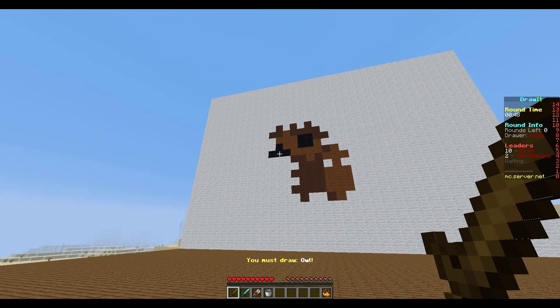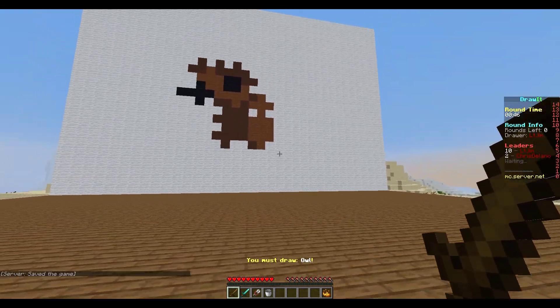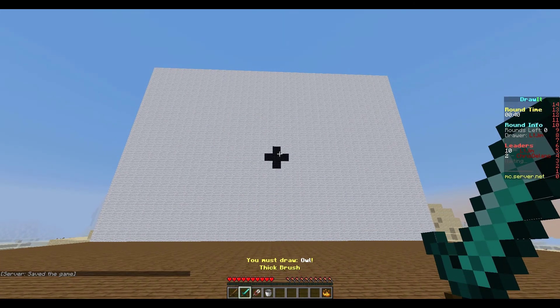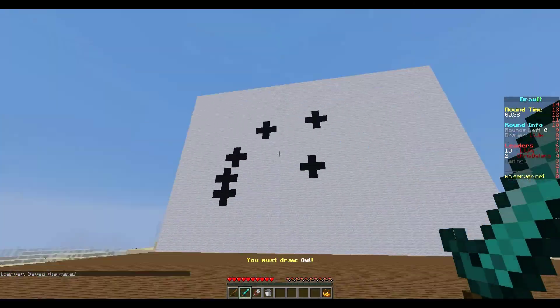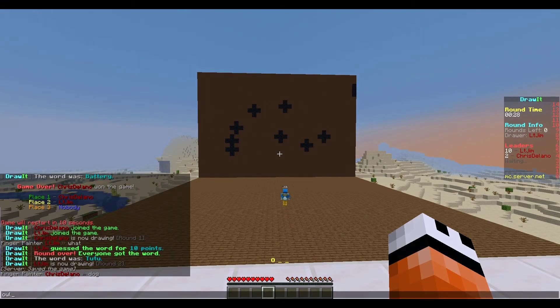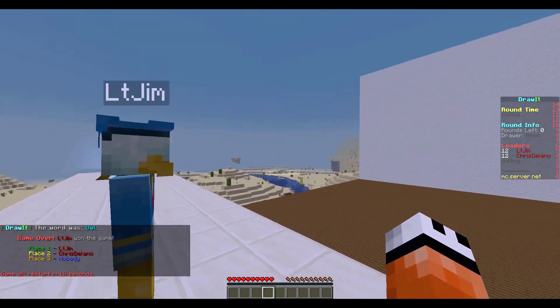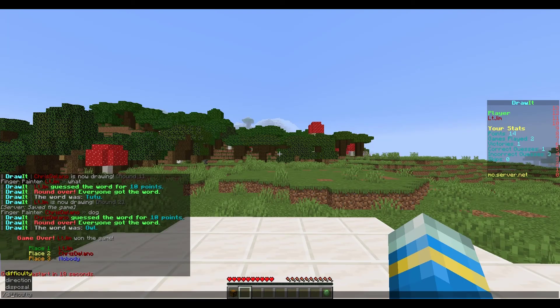There we go - that is my owl, looking very nice! If you right click the blaze powder it will just clear your work and you can start again if you made a mistake. If I head back to my other account, it starts giving you clues if you take too long, and obviously if you take too long the game will end. My other account has won, and that is how you play the Draw It minigame.